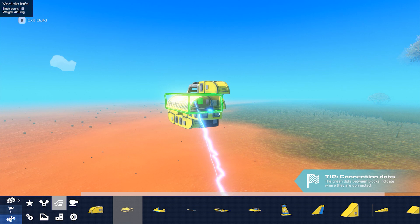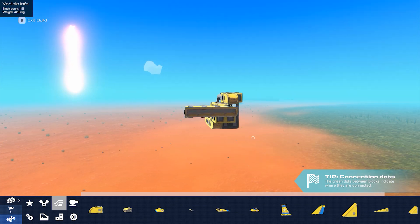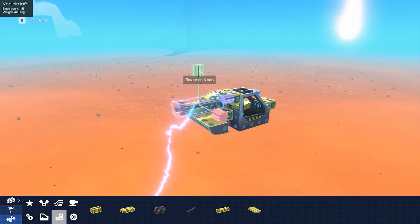Next let's pick up a streamlined block. These kind of blocks don't only look super cool but improve the aerodynamics. You'll make your plane faster and more resistant to wind.